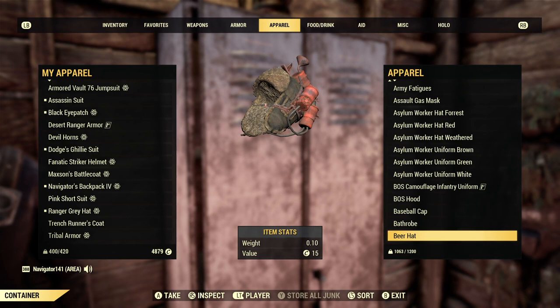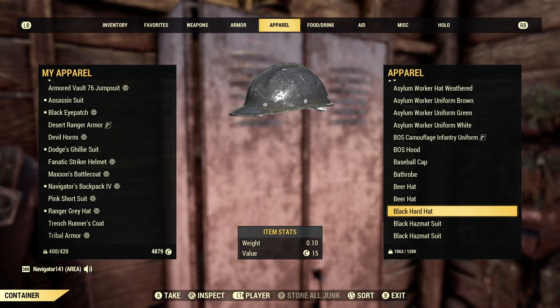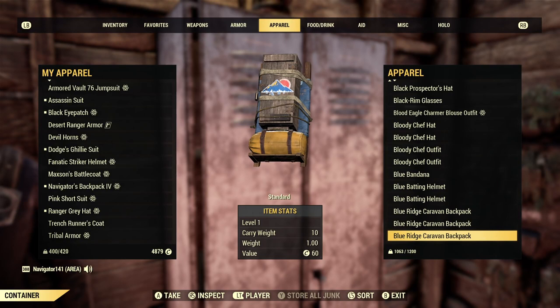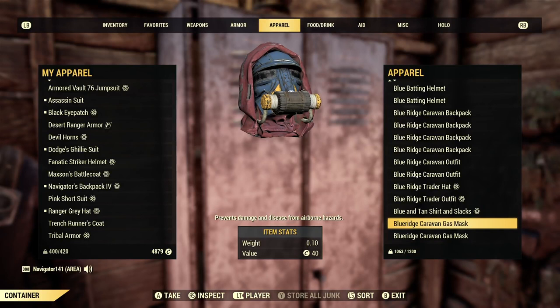I'll go through this a bit more slowly so you guys can see this stuff. If there's something you see and think 'I wish I had that,' pause the video, see the name, and go look it up on the wiki. If you type in, say, 'Black Hard Hat Fallout 76' on the Fallout wiki, there will be a way to find it. Just a lot of stuff in here — moving into the B's now. The Blue Bandana.